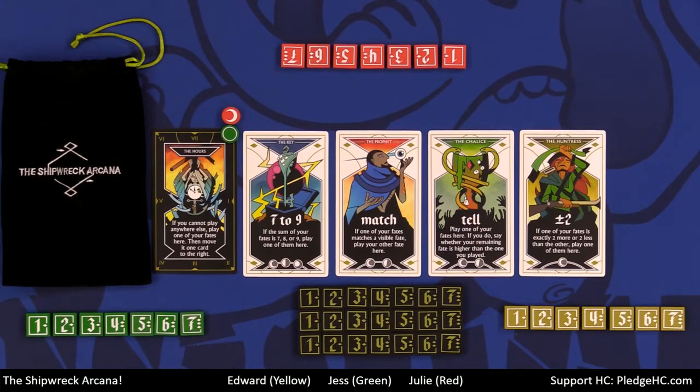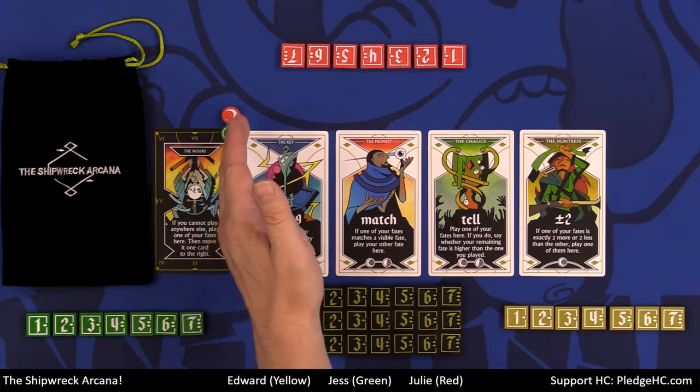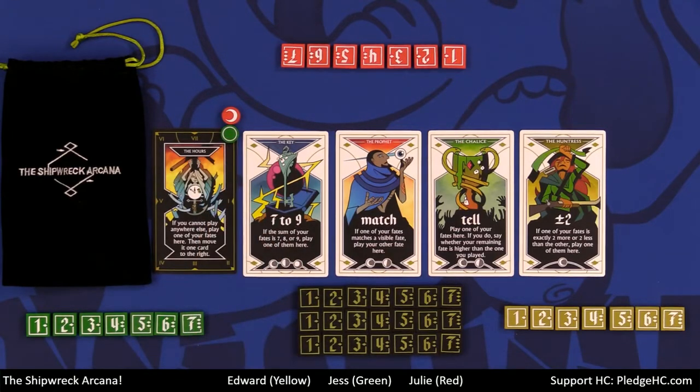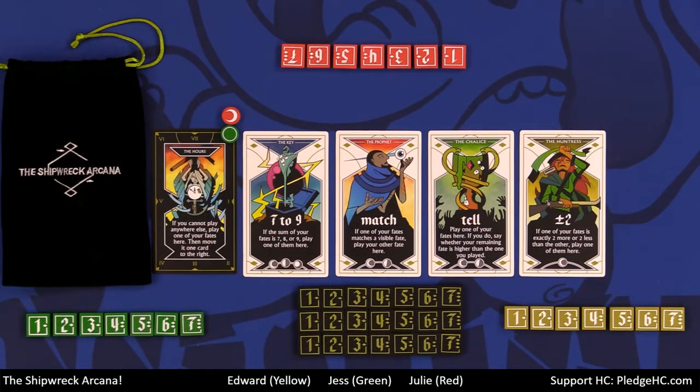We're playing the easy version, where the doom marker starts at zero. In normal mode it would start at two. We found the game was hard enough in our first game, so we're leaving it at zero. We played the percentages and we were wrong — the positive EV didn't work out.